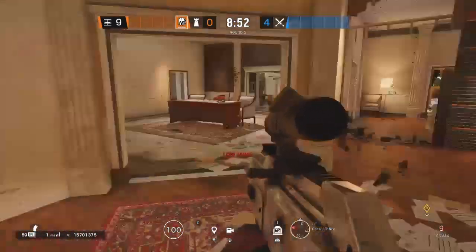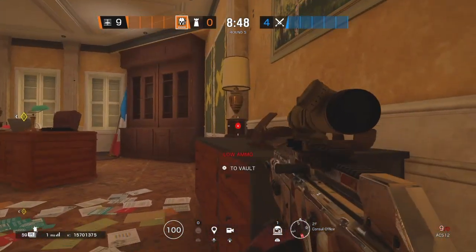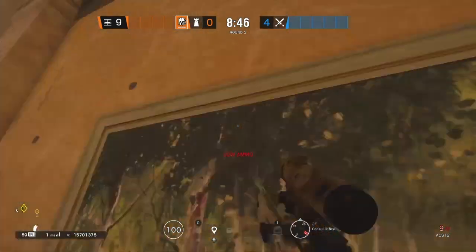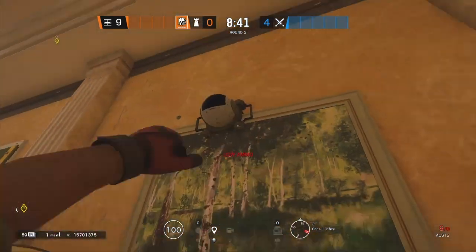For the next spot, it's going to be right here on Office. Come to this desk on the corner, vault up, and place it as high as you can. You cannot melee it.